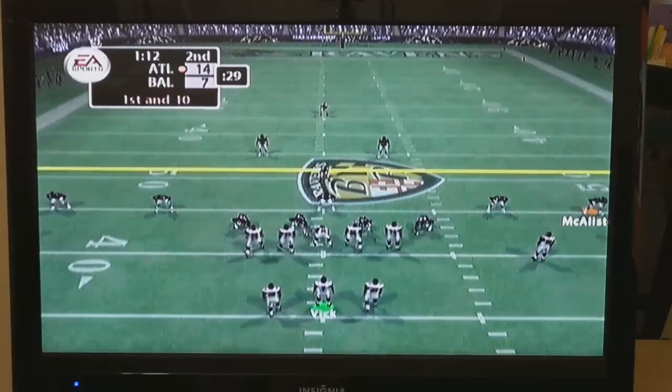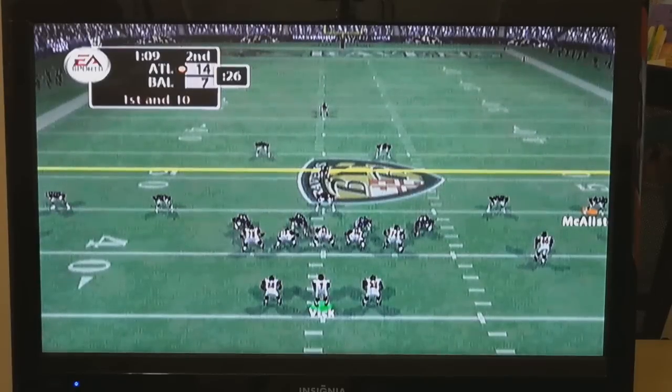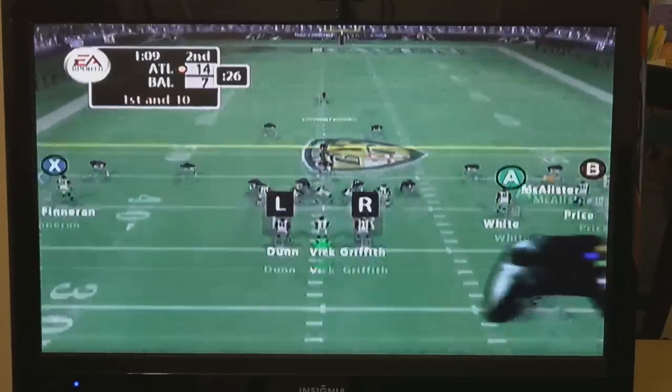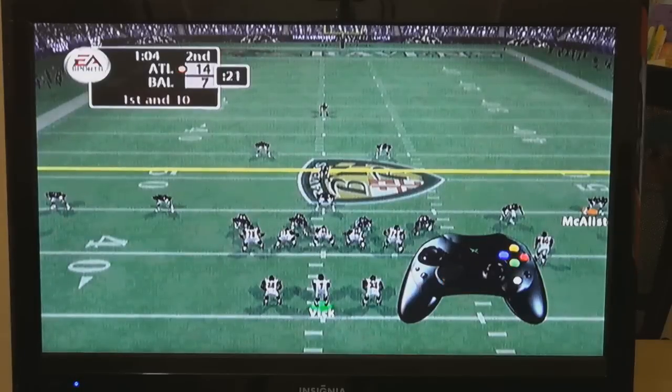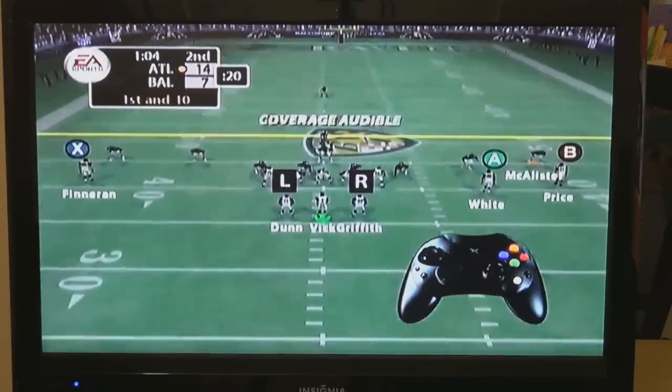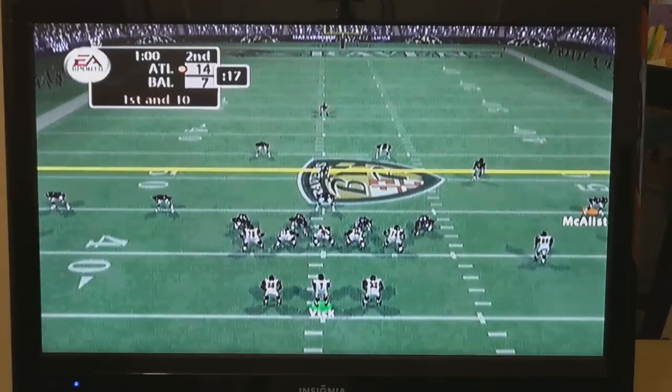The next aspect of coverage audibles is a little more advanced. Madden NFL 2005 now gives you the ability to press or play off of individual receivers instead of controlling the whole defensive backfield. To do this, press Y, then the passing icon of the receiver you intend to press, then down on the directional pad. In this instance, you want to press the primary receiver, so press A. To back the defensive back off of this receiver, press Y, A again, then up. Now your defensive back is going to give that receiver a little room.